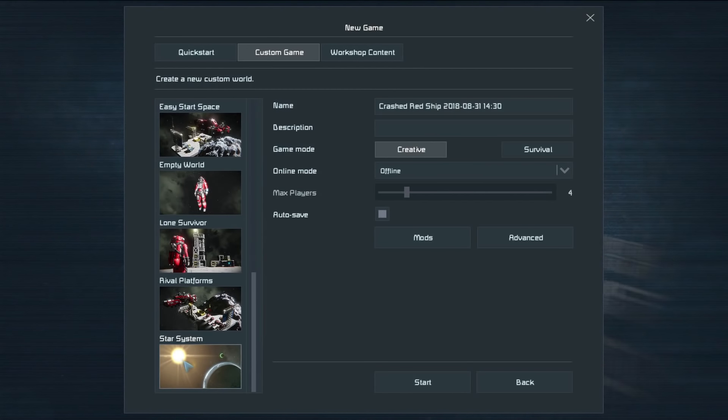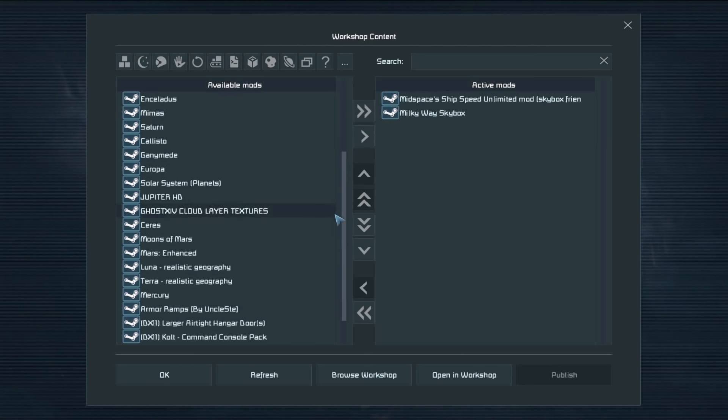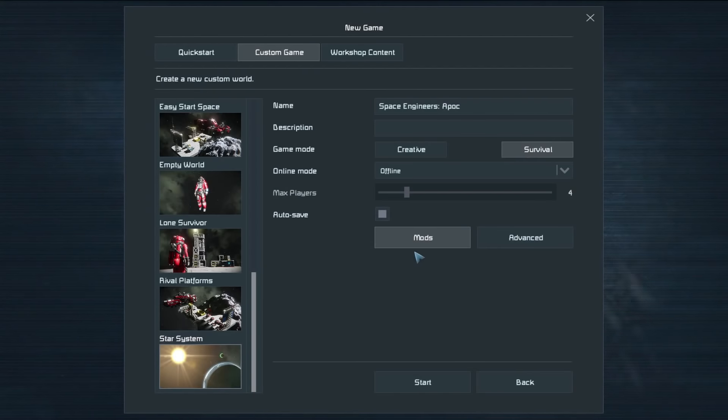We're going to be doing a normal star system on survival, not creative — that would ruin the point. We're going to name it Space Engineers Apocalypse, though I don't know how to spell it, so I'll say Apoc. For mods, we're going to add the Skybox and Unlimited Speed mods, and that's pretty much it.